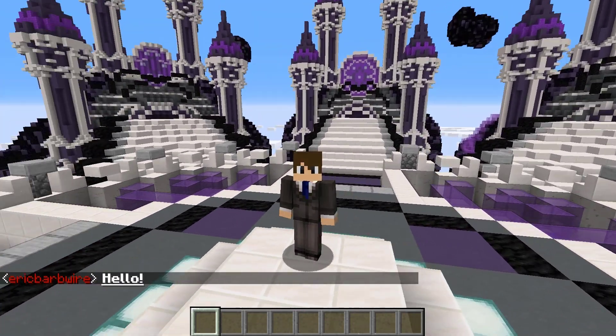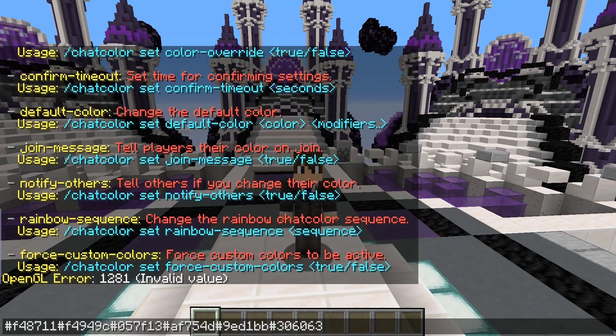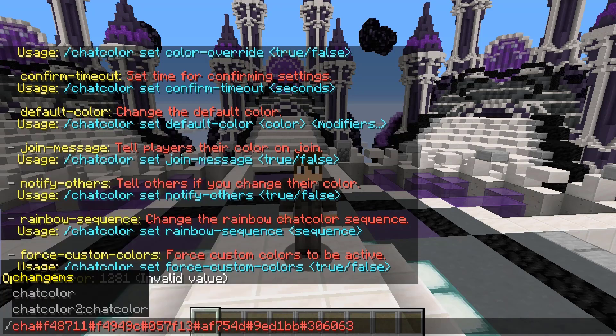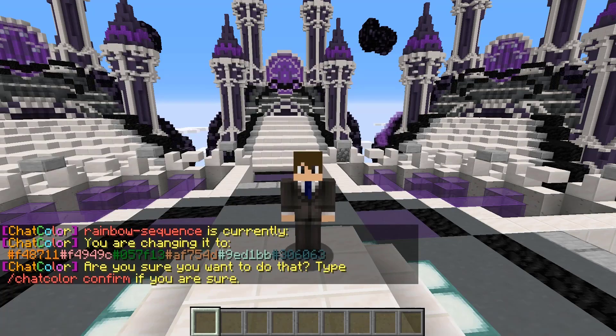We can actually go ahead and set the rainbow ourselves. I found some hex codes that I think would work pretty nicely with the rainbow sequence. So we can do chat color set and then rainbow dash sequence, and then go ahead and enter those in.